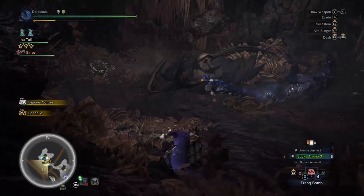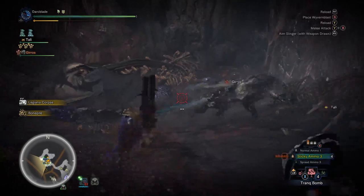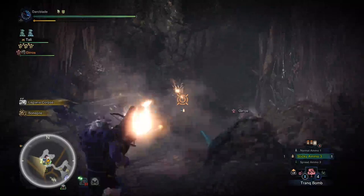Afterwards, take on one more event quest — the easiest being The Lord of the Underworld Beckons, which has you collecting and delivering 20 underground fruit from the Rotten Vale. This will complete all the remaining limited bounties, getting everything done in just 2 simple quests.